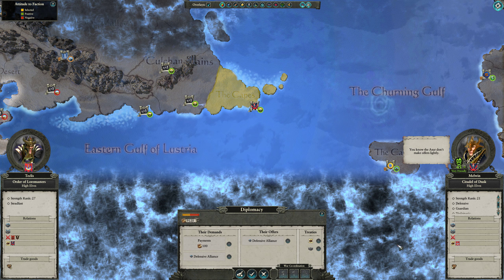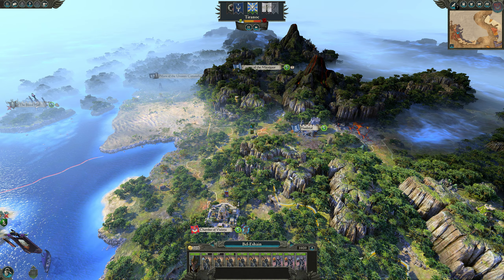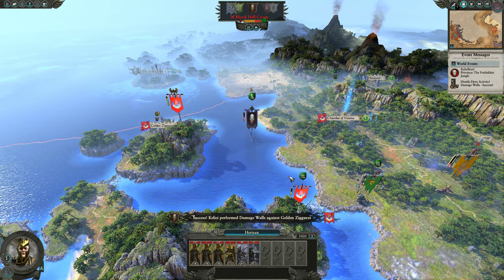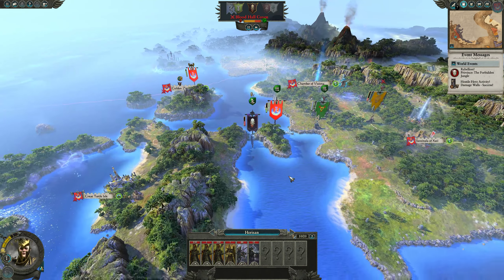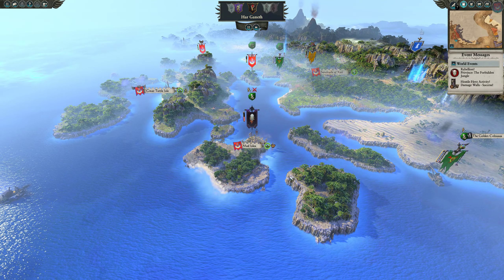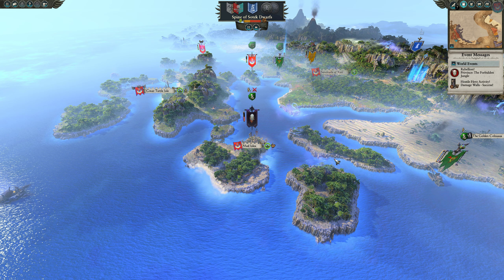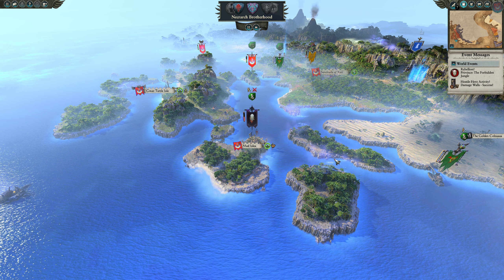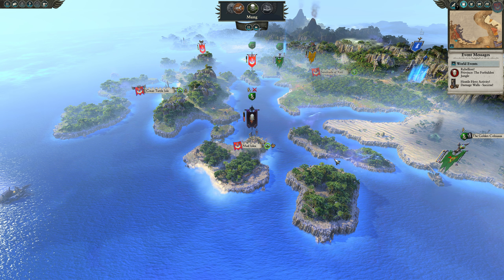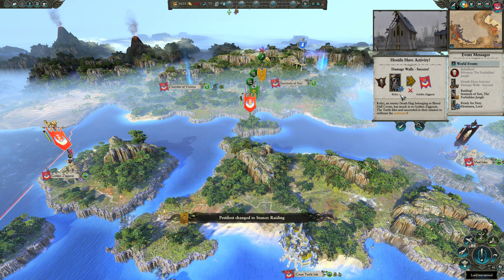Defensive alliance — no, thank you. You guys aren't strong enough to make that worthwhile. Okay, they're going to go down to the mud aisles — that kind of sucks, because it's going to take us a long time to get over there and deal with that. Oh boy, rebellion. Hostile hero activity — which walls? These walls. It would make more sense if you damaged the walls where your army's going, but I'm not going to argue.